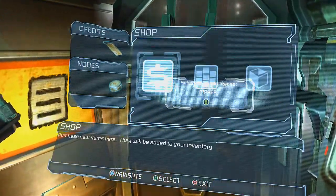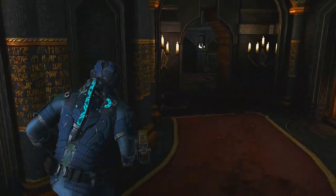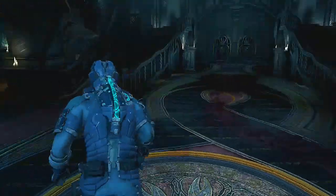Now that you have your Ripper, a few rooms past that store you'll find this cathedral-looking, big creepy room. I'm going to make a quick cut here to avoid spoiling a cutscene, but right after that cutscene you'll be attacked by a bunch of these little guys called the pack.